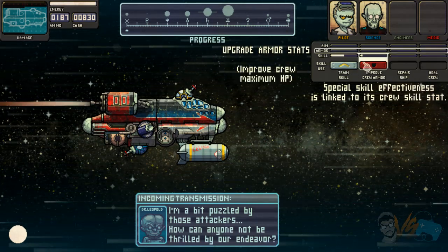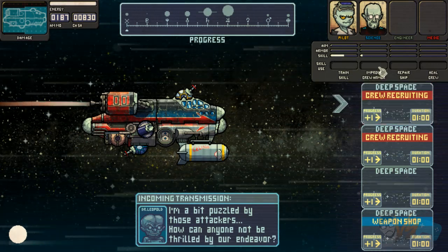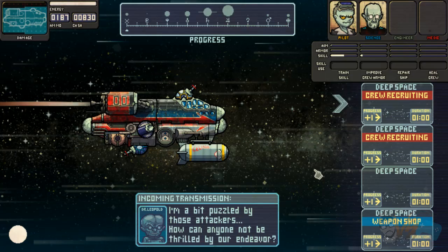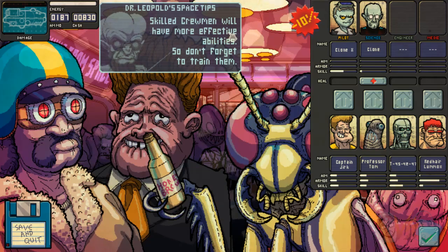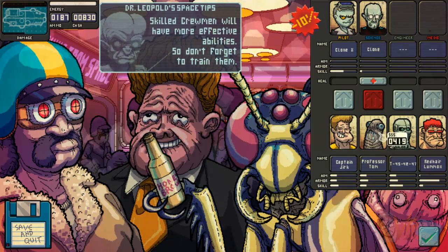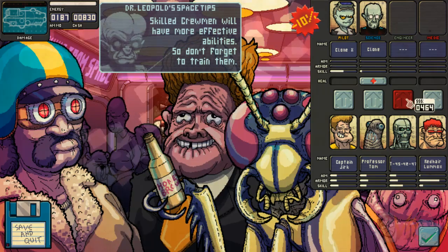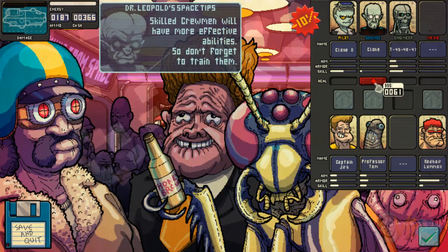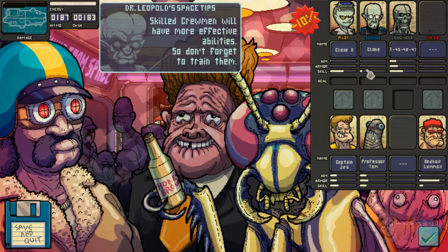I don't know what skill is supposed to do for us, but a little bit of armor would be cool. What's happening now? Oh okay, so we leveled up armor a little bit, and now we're gonna pick one of these things to go to: crew recruiting, a deep space, or a weapon shop. So this is the roguelite, this is the procedurally generated roguelike type of deal. Let's try to get a new crew person. Whoa. Dr. Leopold space tips: skilled crewmen will have more effective abilities, so don't forget to train them. Looks like I can buy these guys here. I got 830 bucks. I don't know who's the best here. This guy's got a million armor. It's 400 bucks. They're all about the same, so they're on the same skill. I'm gonna buy the most expensive one, T45. Alright, I don't have enough for another one.